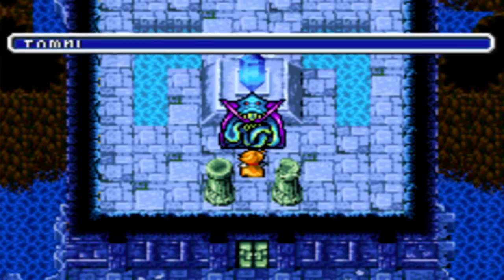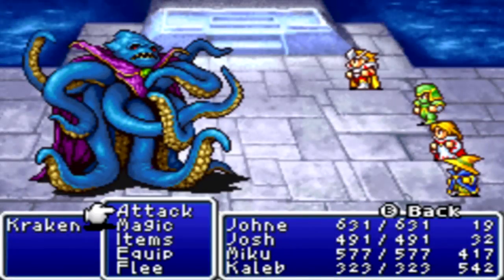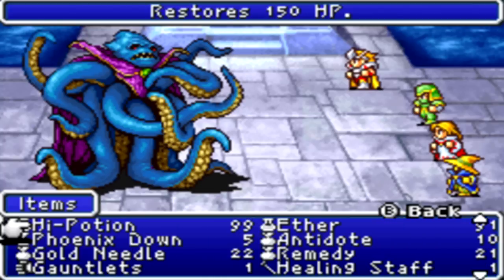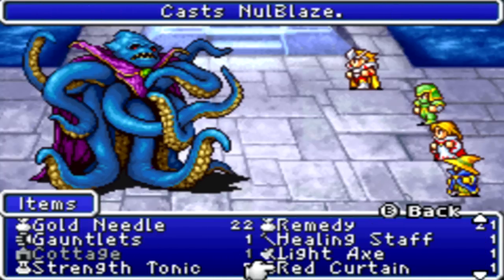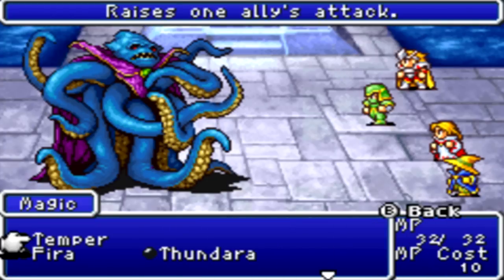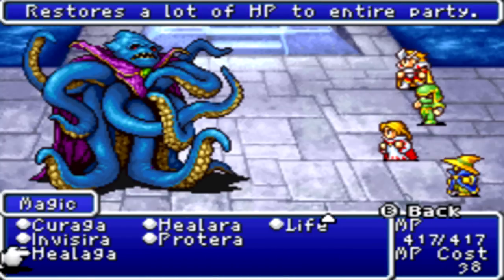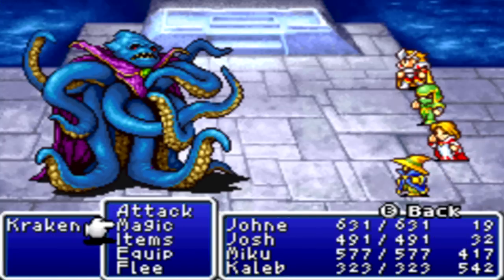'These dark depths shall be your doom!' And wow, just look at him - he's just a Kraken with a cape, he looks like a wizard or something. The first thing you want to do in this fight is - I'm actually going to use a strength tonic because I want to see if it stacks. But yeah, the Kraken's weakness is actually - well I said fire but it's actually electricity.